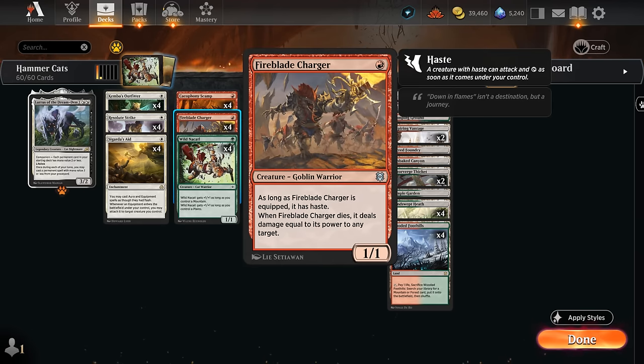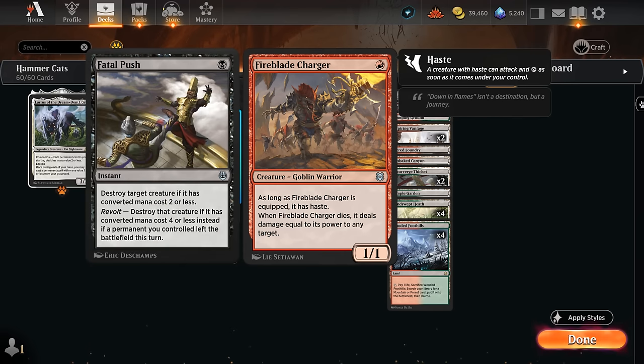We also have Fireblade Charger, which is pretty similar. It cannot sacrifice itself like Scamp, but it does gain haste when equipped, which can potentially set up a surprise attack out of nowhere. And when it dies it still deals damage equal to its power to any target, so once we get an attack in for 10 damage, if the opponent tries to take out Charger with something like a Fatal Push, we still get to deal 10 damage.